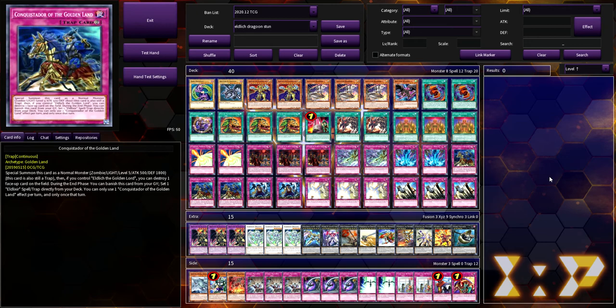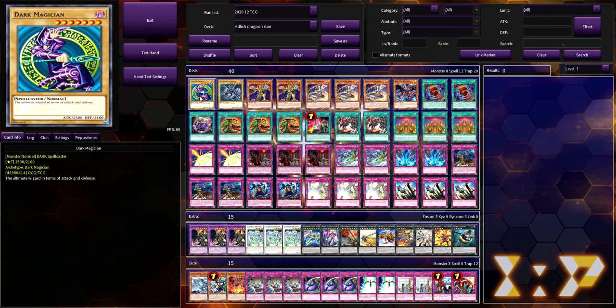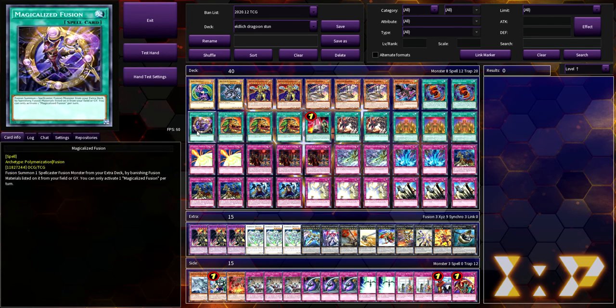Before we get into all that, be sure you're subscribed to the channel, hit that like button, favorite, comment, all of that good stuff. I have not seen anyone do a deck profile on this — even mcole40 didn't actually do a deck profile, he just showed the deck list. After three days I realized it's Magical Ice Fusion — I just had to go through all the normal spells to find it.